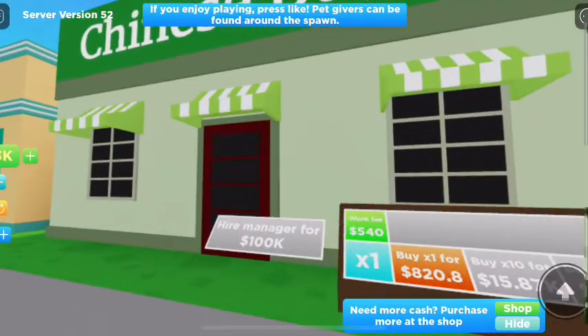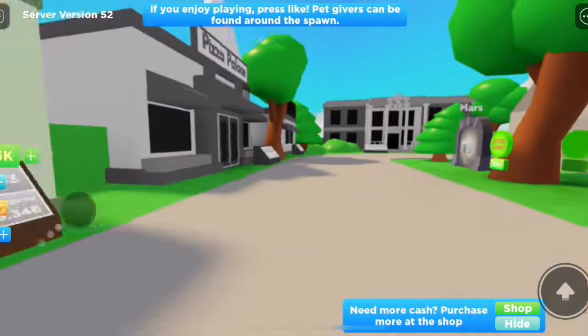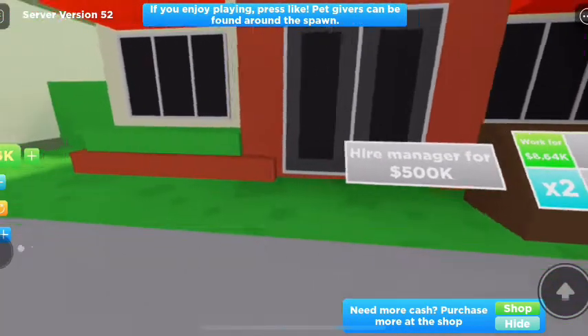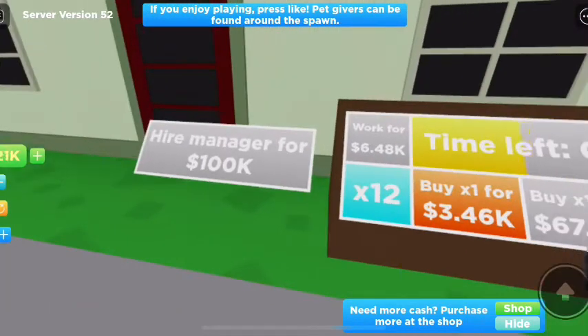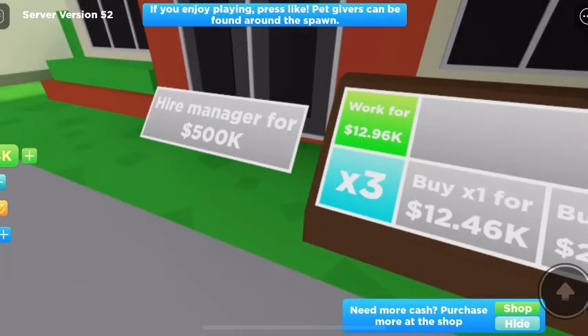So I think if we now unlock this — the Chinese buffet — we get 5.4k. Now how much is it to get the pizza place? I think what we will start to get is we'll start to work our way nicely upwards. So we'll hire a manager for this one. Now we're going to be making some sweet cash. We can now produce 11k — pretty nice.